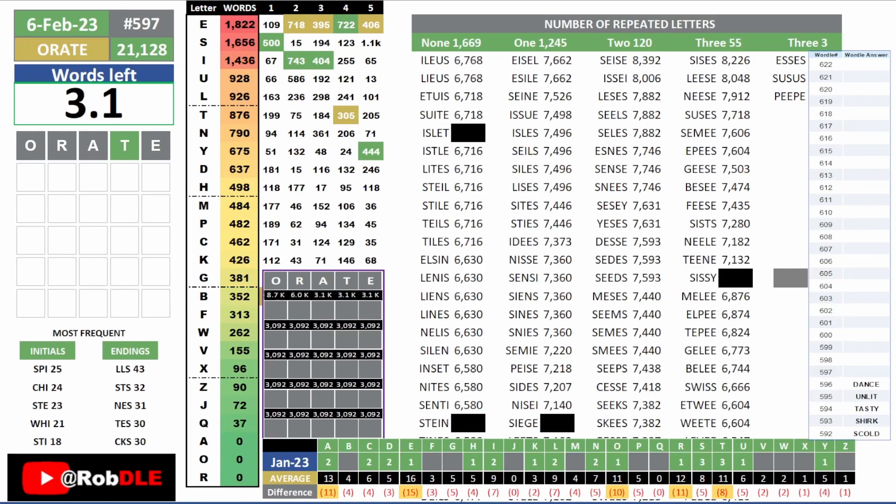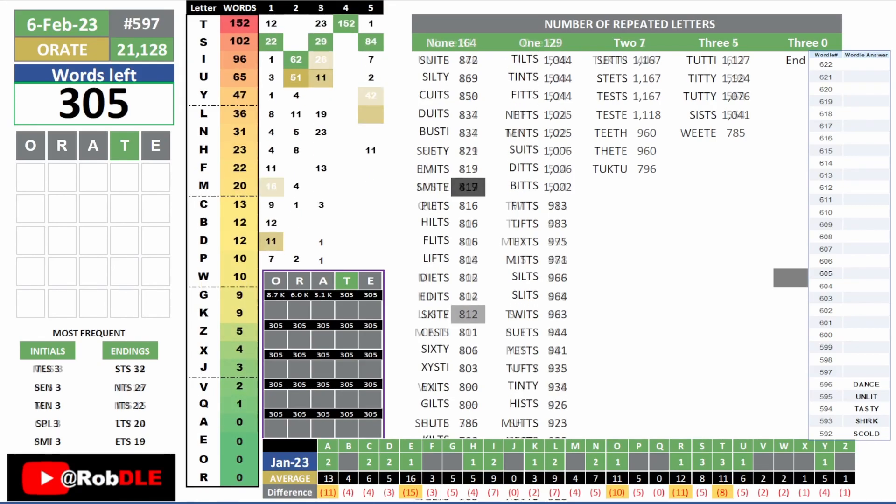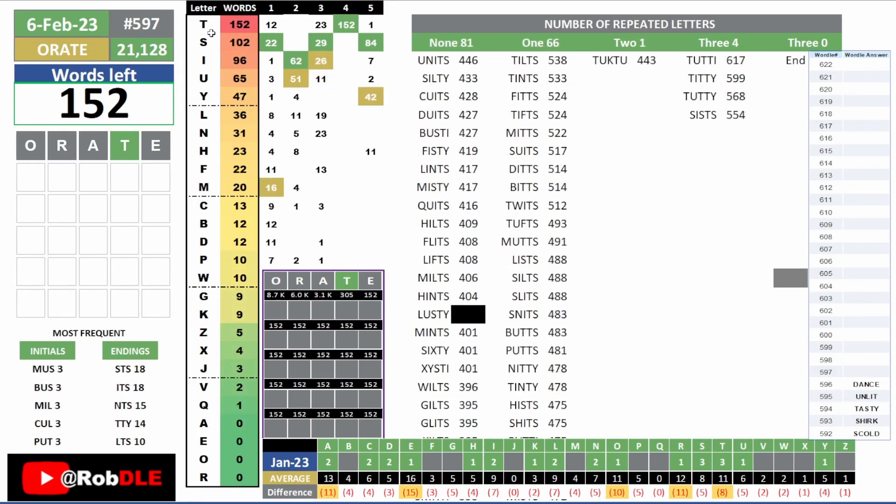Alright, so the green T will get us down to 305, and no E is going to be 152. Alright, so we have T, S, I, U, Y.